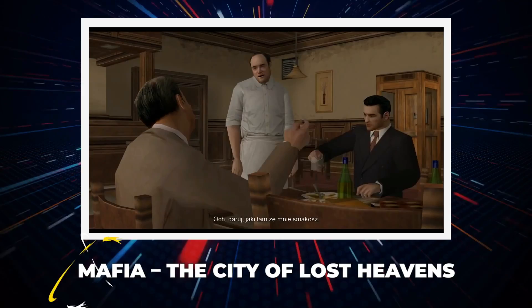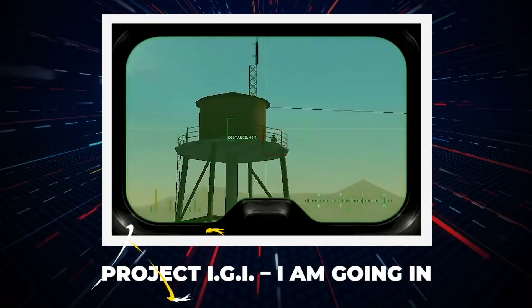Mafia: The City of Lost Heaven. The game is set in the early 1900s and makes you feel comfortable and easy with the slow pace of events and old cars and buildings.